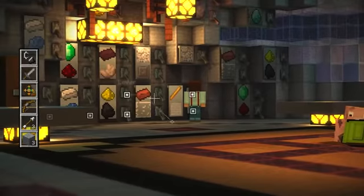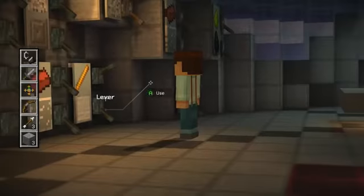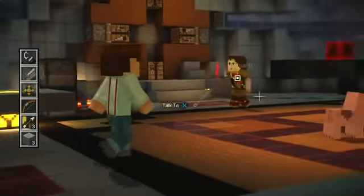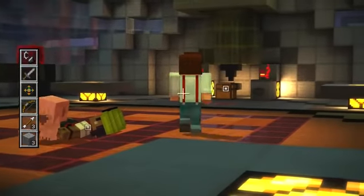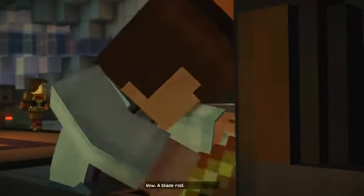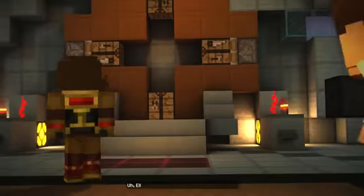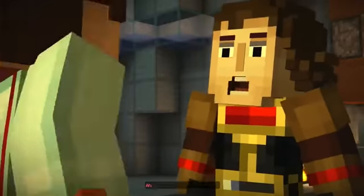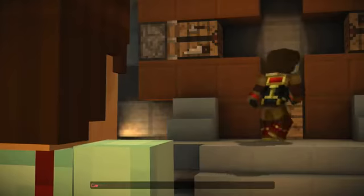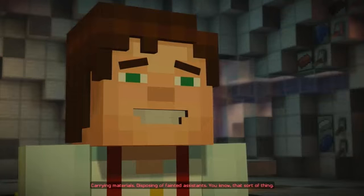We need an iron block and a blaze rod — they're right next to each other. What would she be making that needs that? Oh yeah, she's doing a command block! I guess this is how command blocks are made, but we've already seen one — that weird wither beastie already had one. This has made the items be delivered down here. This is what I'd like in my house — a cupcake lever, you pull it and a cupcake just appears in a chest. Just what the engineer ordered. Let's go in and deliver them. Ah, excellent — fantastic! Always happy to have a capable set of hands around — carrying materials, disposing of fainted assistants, that sort of thing.